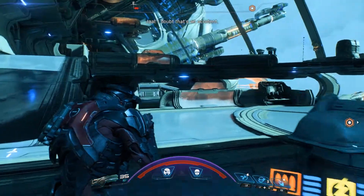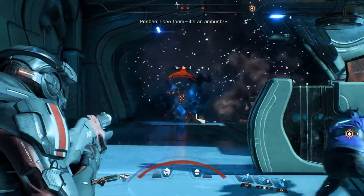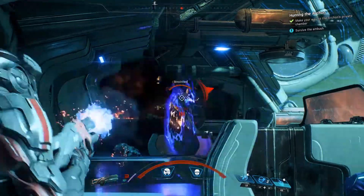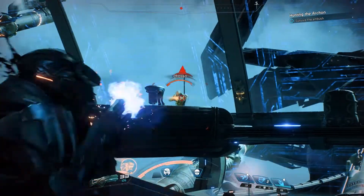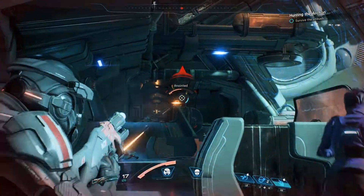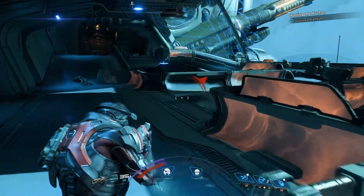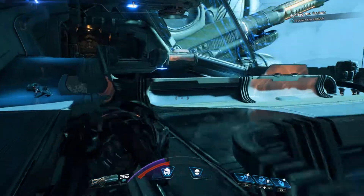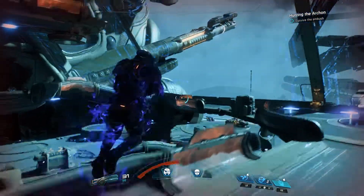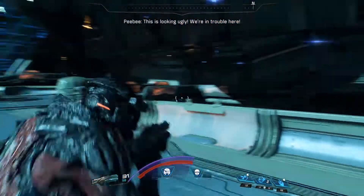Okay, there must be dudes in here then - nope, they're behind us. Oh crap. There we go. Anointed - he should be taken down. Range is not your strong suit. I am getting shot on the side. There we go, biotic combo. Oh god, he's still getting me from range. That's fine, I think there's one left. Survive the ambush. Where are they? Can we charge that dude now? There we go - that's what I wanted to do. Beautiful.